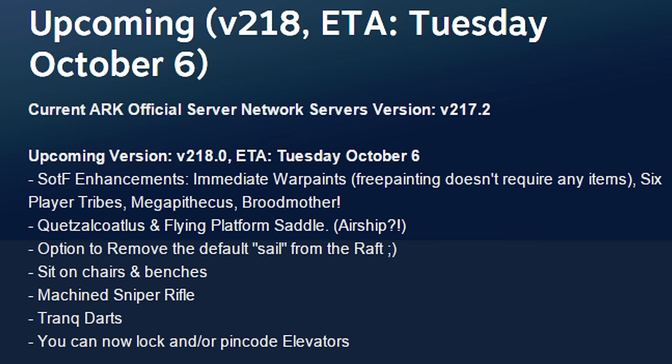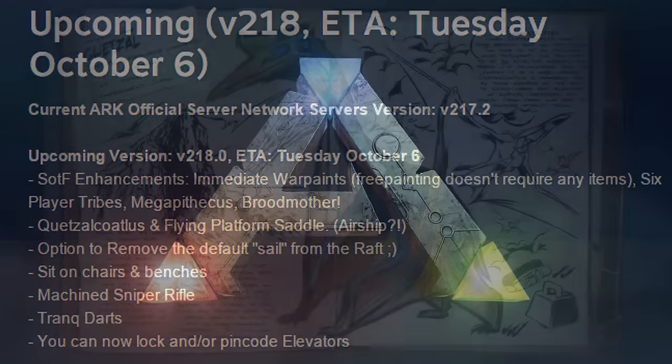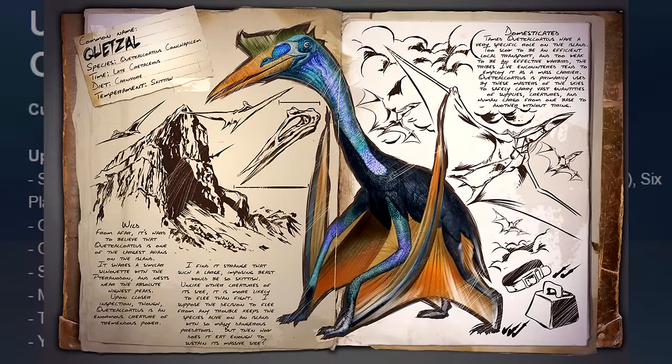Although I will give it a try at some point. Second is the new flyer, the Quetzalcoatlus. This is a huge feature for me and probably for a lot of you. You will now be able to transport resources without having to bring loads of Argentavis with you, as the thing is going to be awesome for weight, along with you being able to build on it.